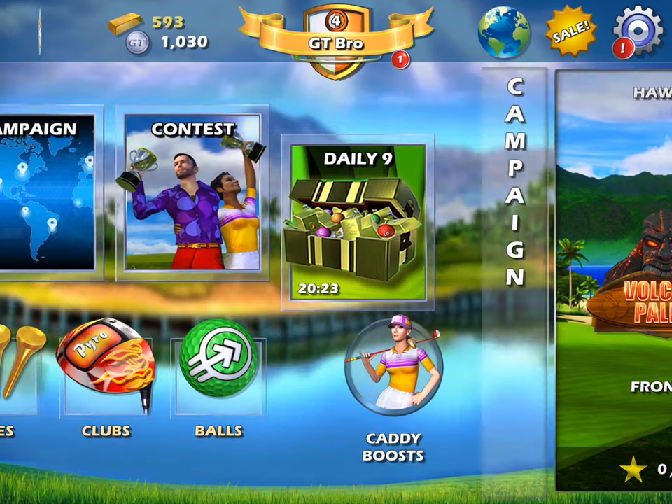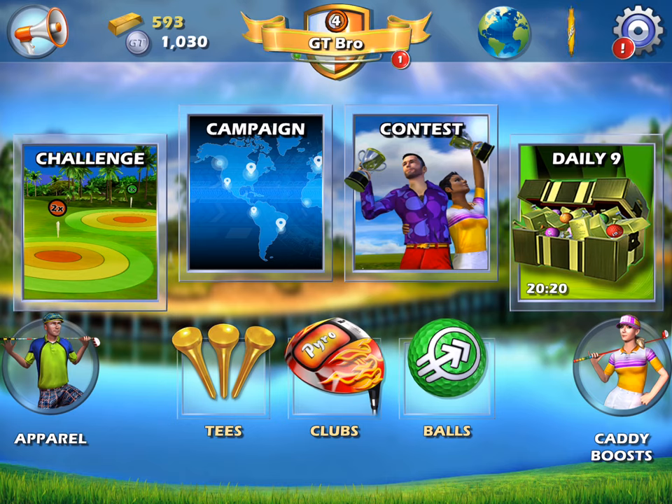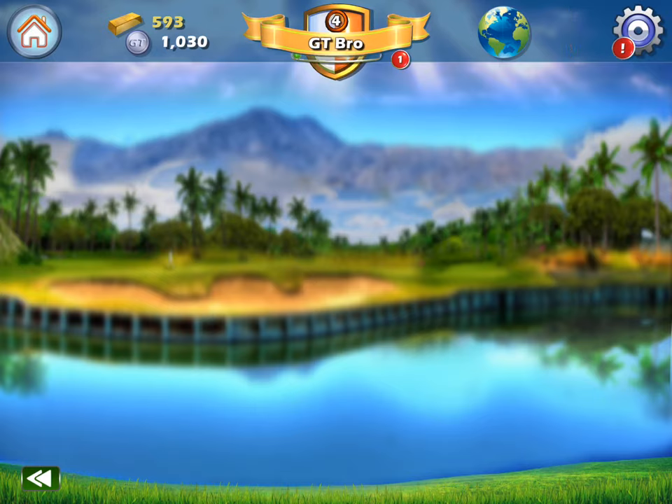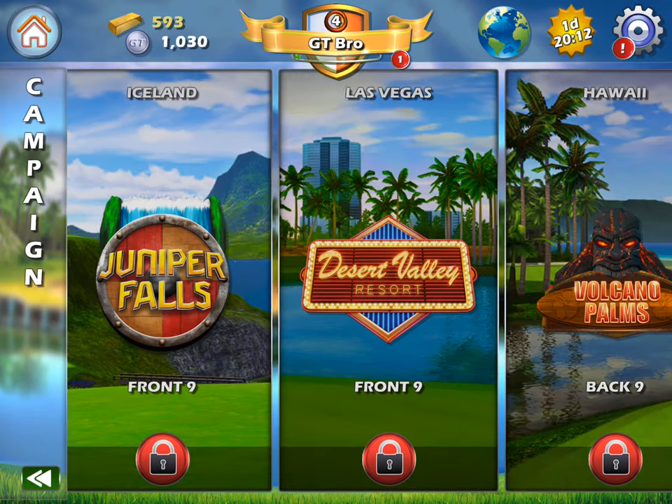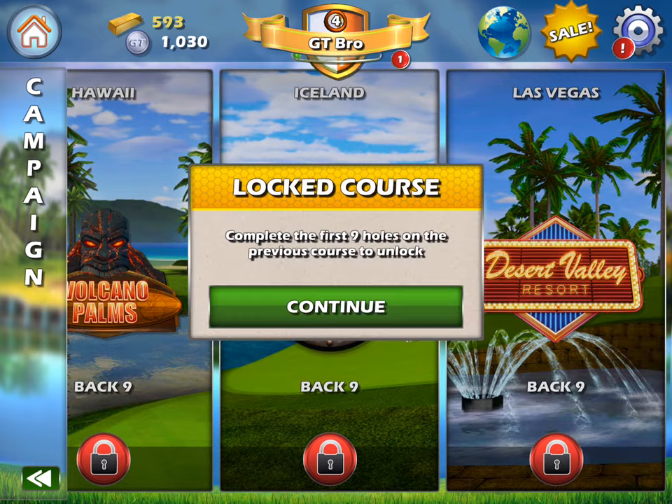Let me go back a step first because I want to talk about these different modes. So when you get into this game, when you download this game, I suggest — and we've talked about this — start with challenges. Learn the game a little bit. You've got the daily nine, which is your daily currency mode. You've got contests where you can really start — that's for you guys that know what you're doing, you're playing for currency. We've got other competing modes coming, but campaign, I think, is a great teaching tool but also an awesome way to progress. So here are your six courses.